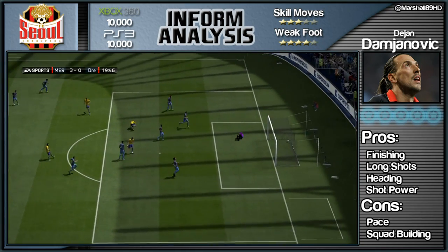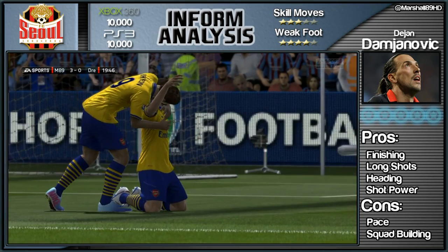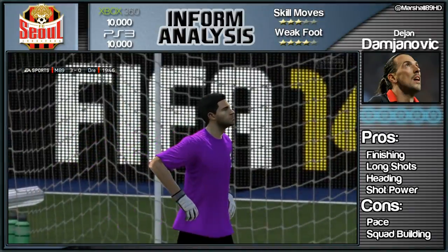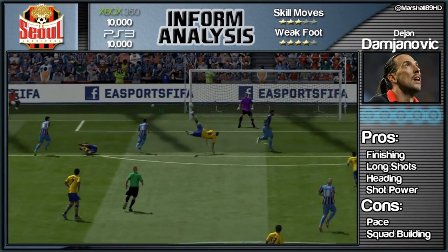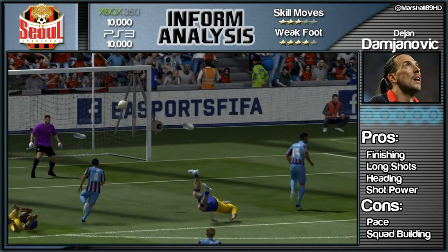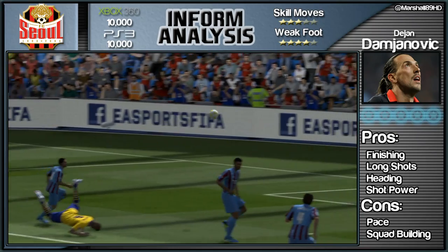The best so far in FIFA 14 for me is this - what a goal that is! A bicycle kick, sideways kick, scissor kick, overhead kick - whatever you want to call it. I don't think it was quite overhead but that is a sensational goal, especially for someone that's 6'2" and not very agile. It goes in off the crossbar from the edge of the area - no goalkeeper has a chance in hell of saving that. And that's with his weak foot, the four-star weak foot.